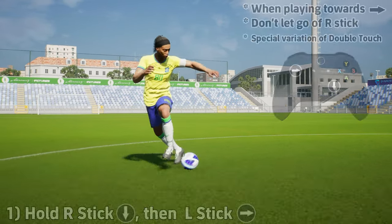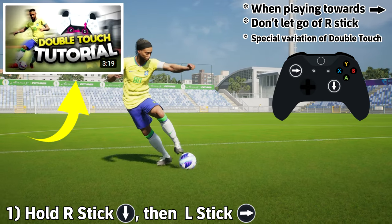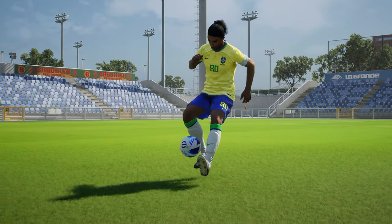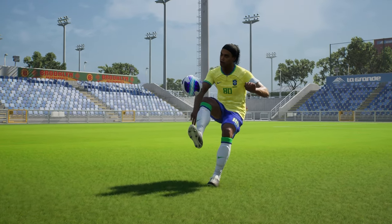We also have the double touch — the special ball roll, level three double touch, whatever you want to call it. This is the same as a normal double touch but it's a special one because of Ronaldinho's skill set, which includes ball roll dribbling, the double touch, the flip-flap, and the sole control.